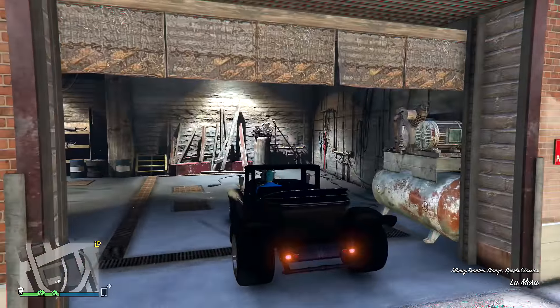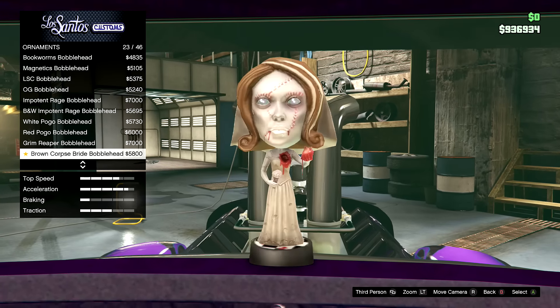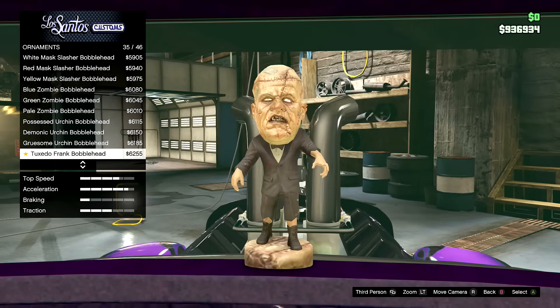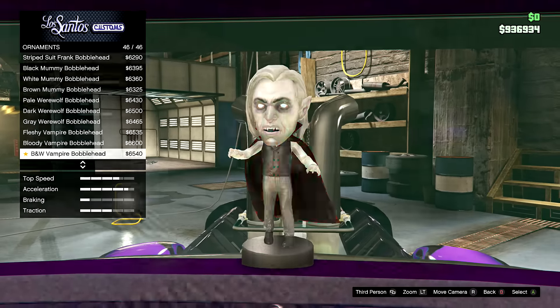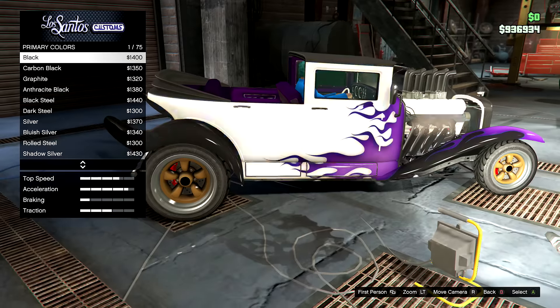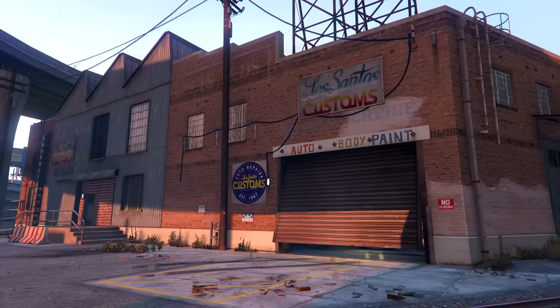You can change the interior and add some new ornaments — that's it for that though. The ornaments are actually pretty cool, Halloween themed and stuff. I don't know if these are on every single vehicle; I know they would be on the lowriders, but hopefully they are on other vehicles as well — sports cars, supercars, muscle cars. Another thing is that you can change the livery even in the Mod Shop, so it's not like a one-time thing. You can also respray the vehicle. That's about it for customization — not anything hugely amazing, just some small stuff.